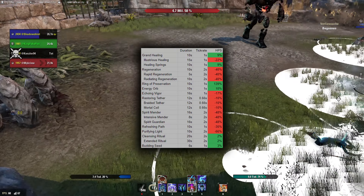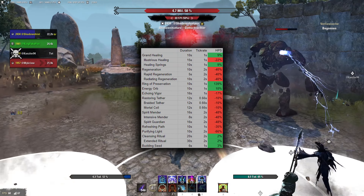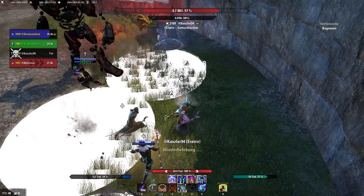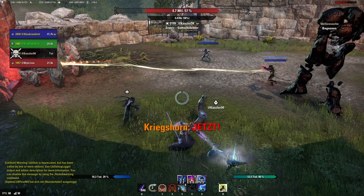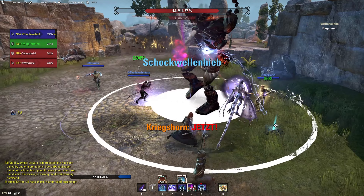Here we also see that the categorization into targeted and static healing doesn't really work. For example, Purifying Light is technically targeted on an enemy, but the healing part is clearly static. It seems to be falsely treated as a targeted healing ability though — that's the only way I can explain a tick rate reduction and 66% lower HPS.